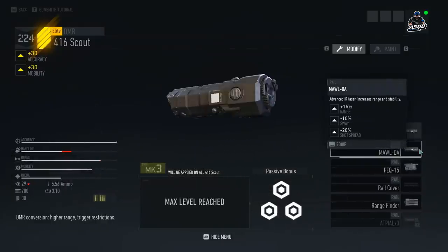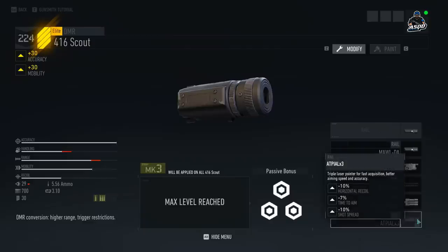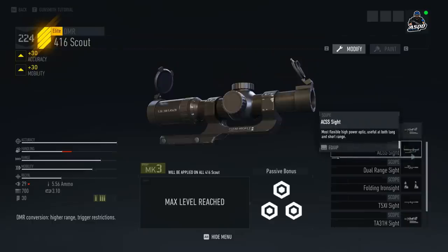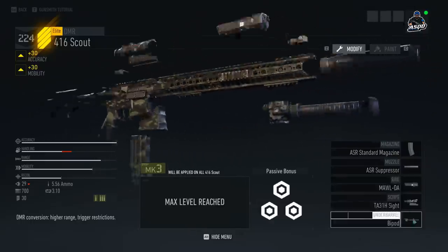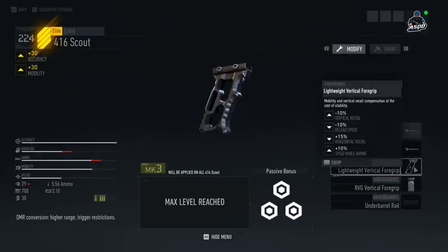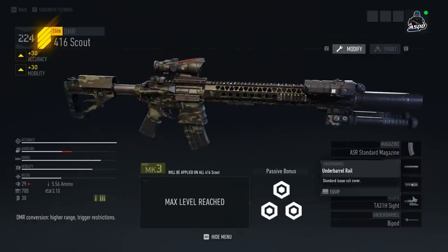For rail attachments, if you are not using the Maul laser, I have no idea what you're doing. And last but not least, we have the scopes. Down at the bottom, we have the TA-31H sight unlocked, which is the ACOG scope. In yesterday's update, they actually added this attachment to the store, and you can currently buy it for 1,000 scale credits — the in-game currency, not real currency. That is an absolute steal, especially on the DMRs in this game. The ACOG scope is by far the best sight to use.